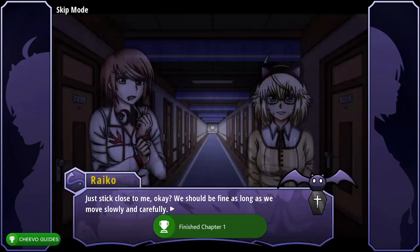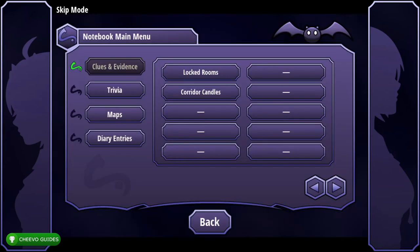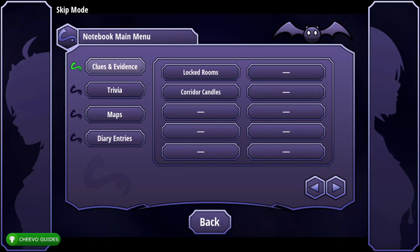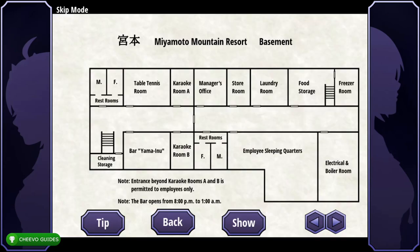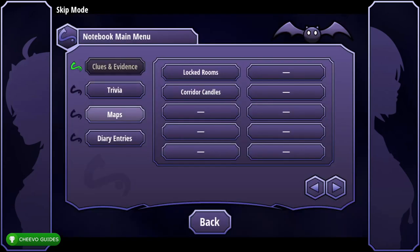Sometimes in this game you'll need to choose a character and accuse them. Here, choose Rye and accuse him. Go to Clues and Evidence, click Corridor Candles, press Show. Back to Clues and Evidence, go to Locked Rooms and press Show. Switch to the Maps tab, click Resort Basement, press Show — then do that one more time: Maps tab, Resort Basement, Show.